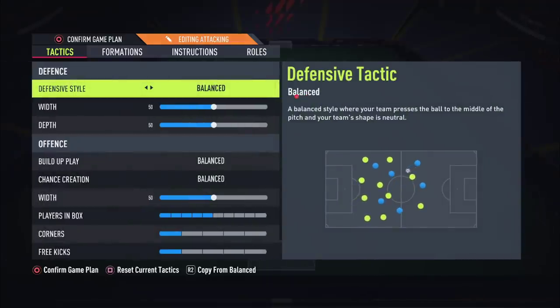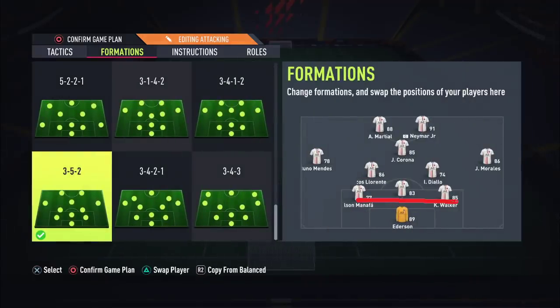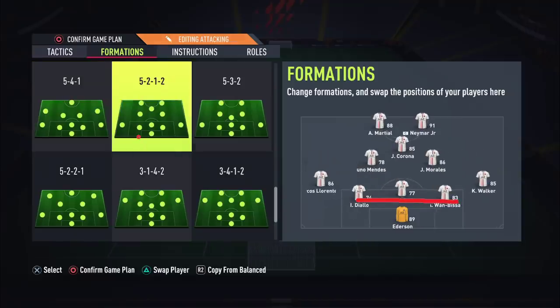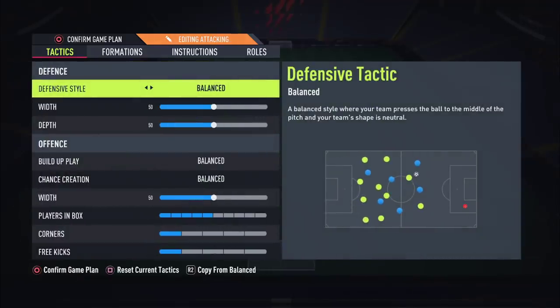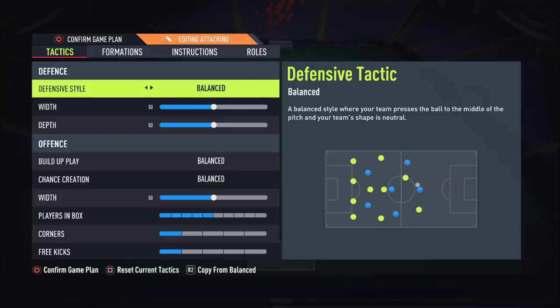Let's go straight into tactics. For defensive style, it's important to note that when you're attacking with this formation you only have a back three, just like in the 352. They're basically the same formation except you have left backs and right backs instead of left mids and right mids, and two center mids instead of two CDMs. The problem with this formation is that when you're attacking you have a back three, so when you're out of possession you don't want to be over-pressing.